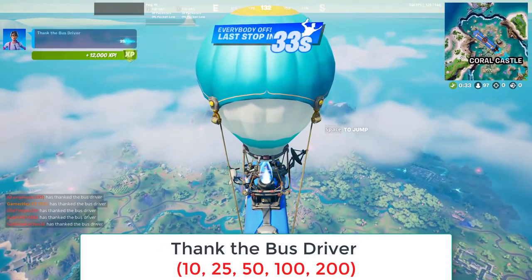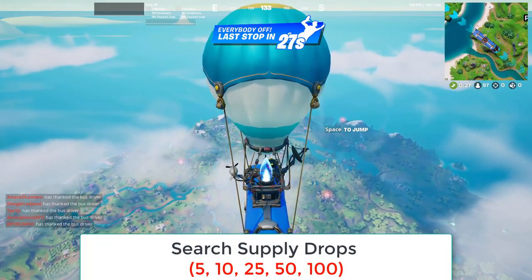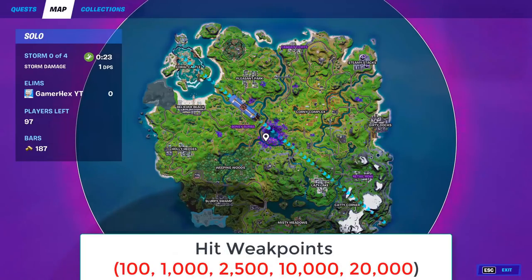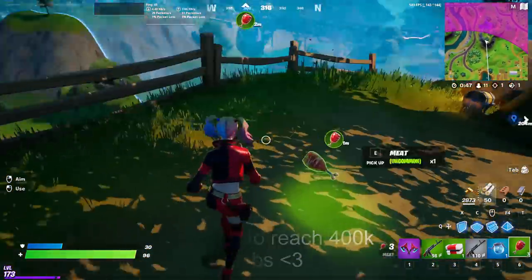Before we move on: don't forget to thank the bus driver — it's really important. Also don't forget to search supply drops in Team Rumble for extra XP, and always hit the weak points when harvesting.